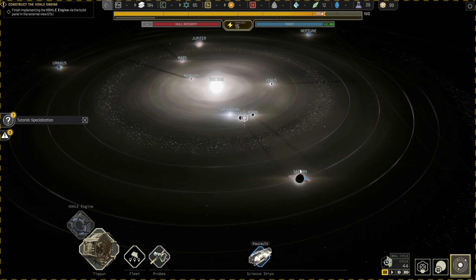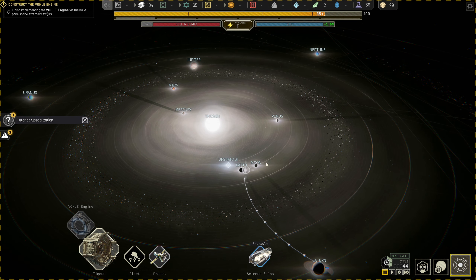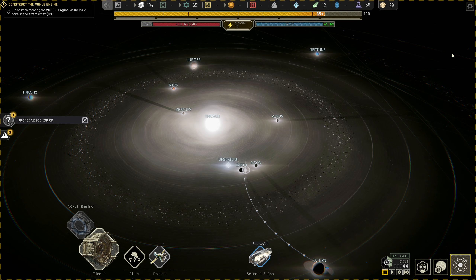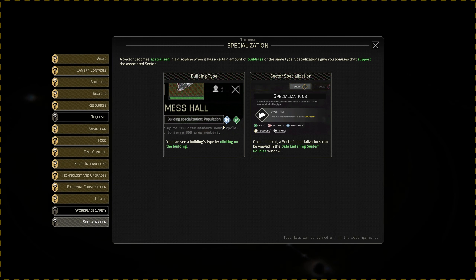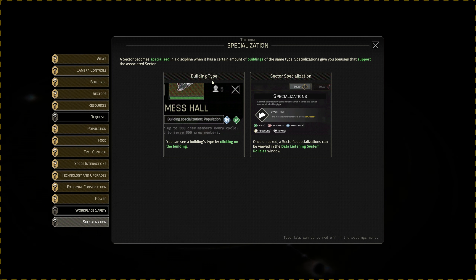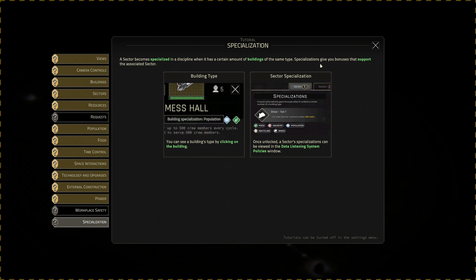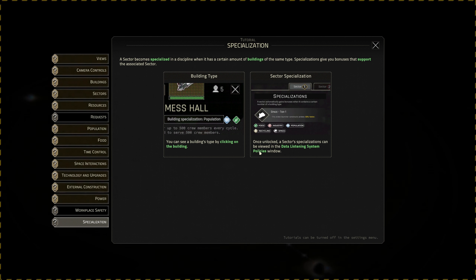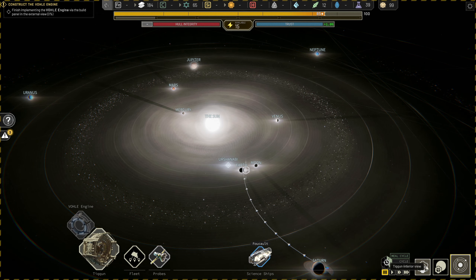We can bring our ship back from Saturn. We've also got the Sharbi that's got some supply assist stuff for us. We've got a lot to do — we've got specialization as well. A sector becomes specialized in a discipline when it has a certain amount of buildings; specializations give you bonuses to support the associated sector. That's something to look at for later.